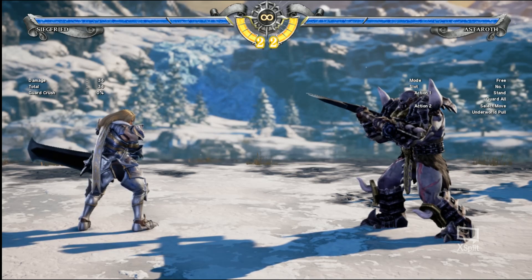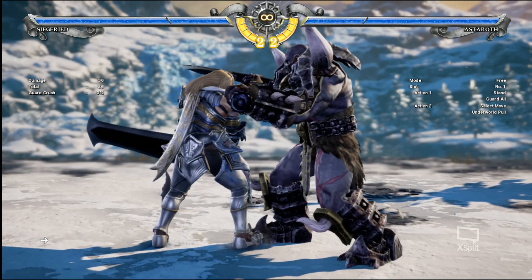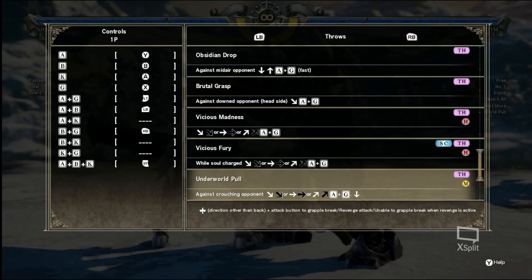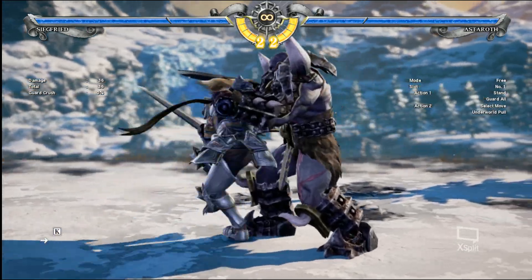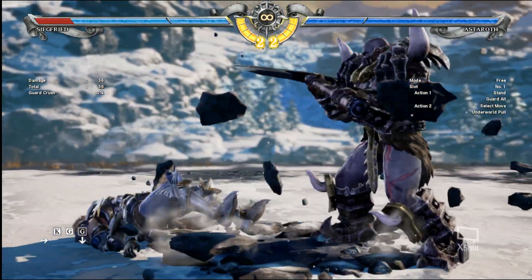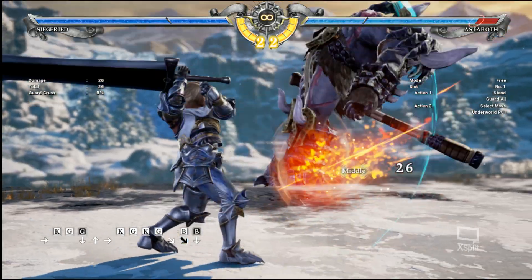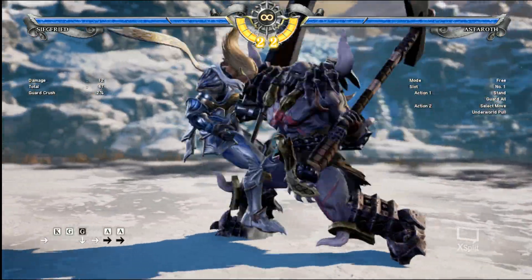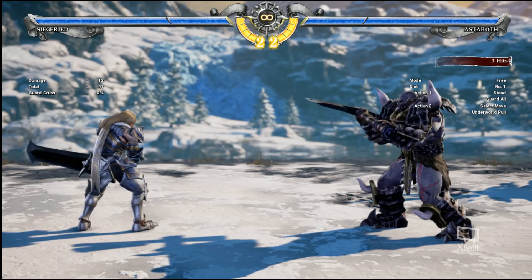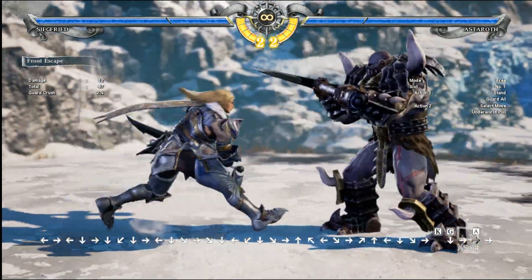Astaroth also has two crouching command grabs you have to deal with. This one's called Underworld Pool — it's a 66-grab where you hold down. To deal with this move: first of all, don't duck. Second of all, it will lose if you're standing, so you can definitely punish that. The problem is once you've taken into account Astaroth's other grabs, you ask yourself what you're going to do. With this one, you have to break it with the front grab.